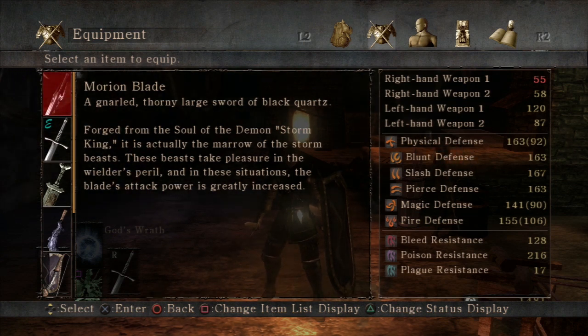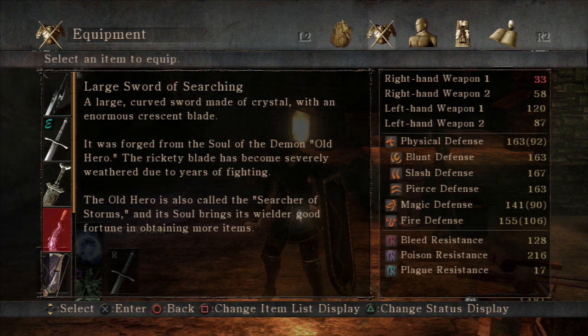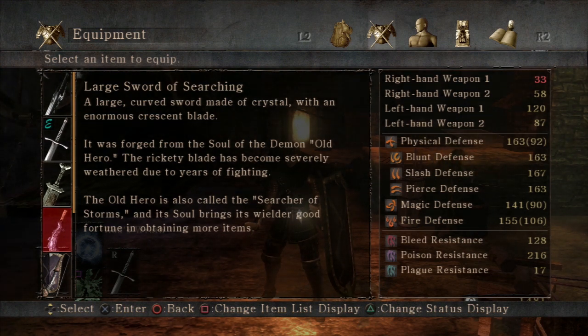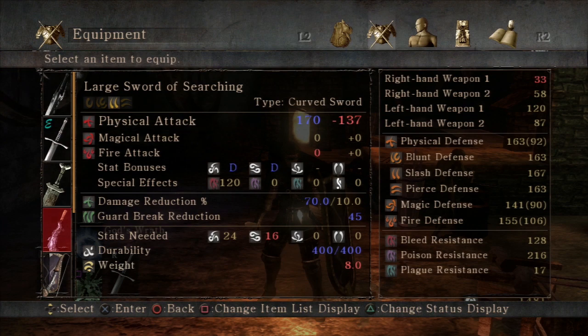Read this description real quick: 'These beasts take pleasure in the wielder's peril, and in these situations the blade's attack power is greatly increased.' So basically, everything I've been saying about the Storm Beasts is right. Also, it's made from their bone marrow, apparently. So everything I've been saying about them is completely correct.